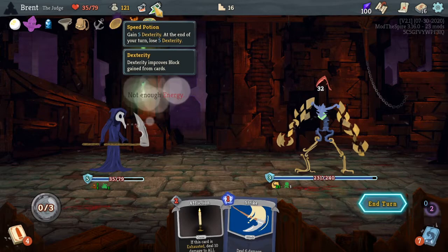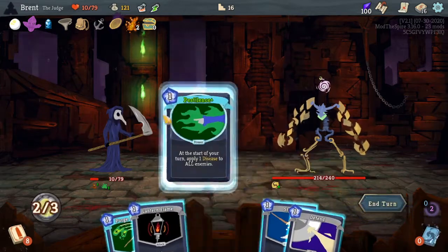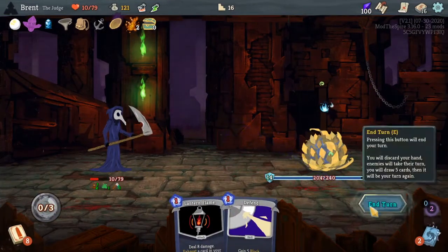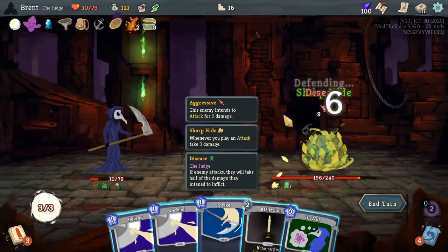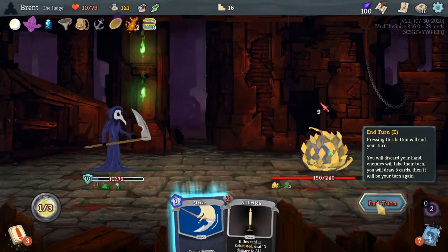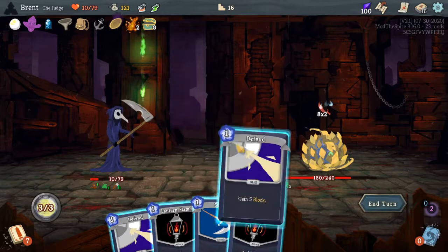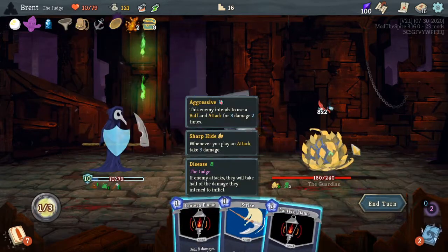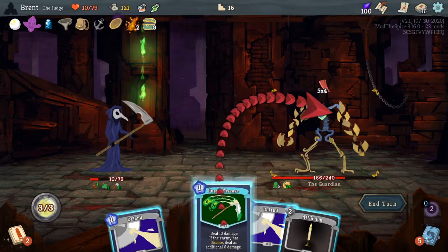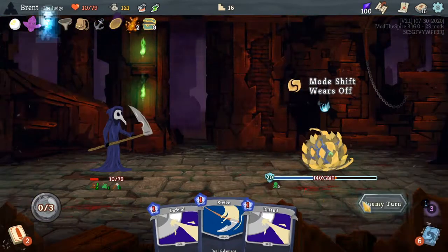We are going to take 32 damage this turn. That's going to hurt. Pestilence, Disease, normal strike. I'm trying to decide — Defend, Defend. Not using all our energy is honestly better than doing otherwise. It's better to normally block, but we will get more block afterwards. Purge Disease is doing more damage and I need to play Affliction now. That drops him down — he gets more disease, which means he's going to take more damage.